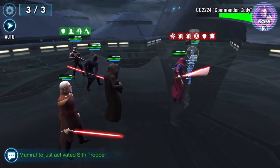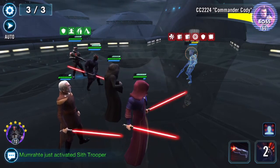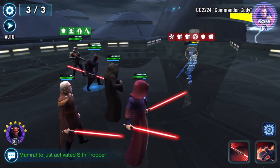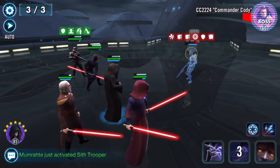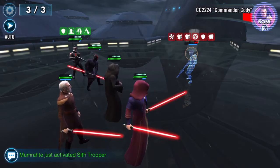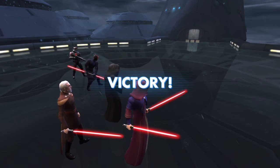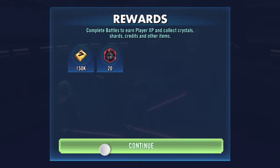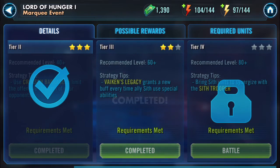If any of you guys have a better idea of how to use ally points, or know something I don't, throw something in the comments below and tell me what I'm supposed to do with 700,000 ally points. I just don't have the patience to sit there and use all those bronze pulls.